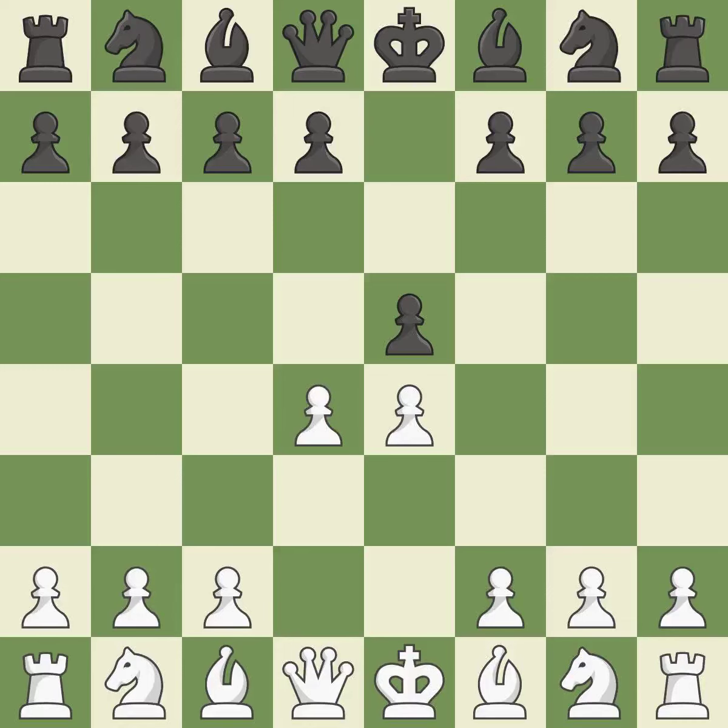The bishop on the dark squares can advance when d4 assaults the e5 pawn right away — it is incorrect. Exd4 captures the d4 pawn; if white recaptures this pawn with the queen, black will attack the queen with Nc6. It is best.